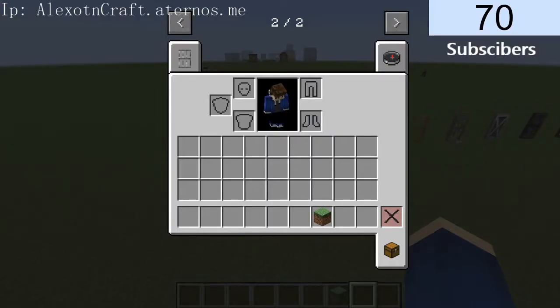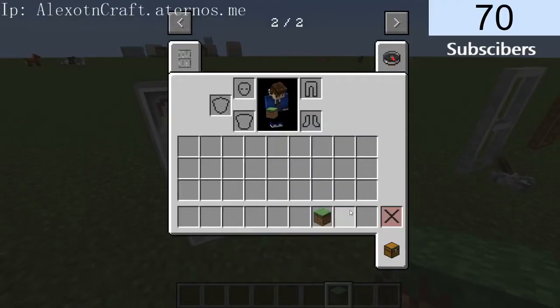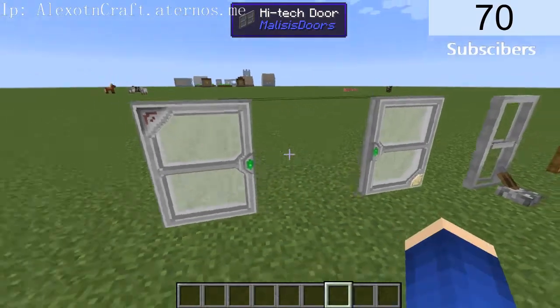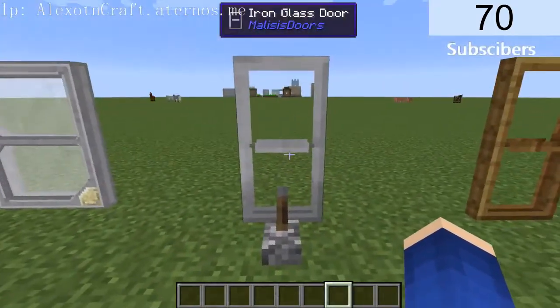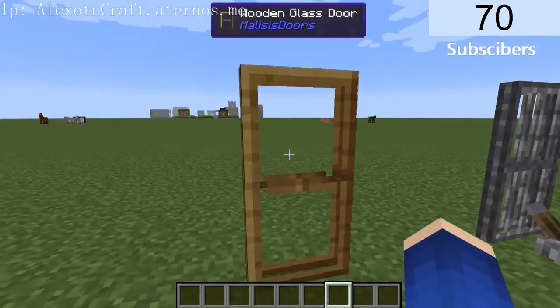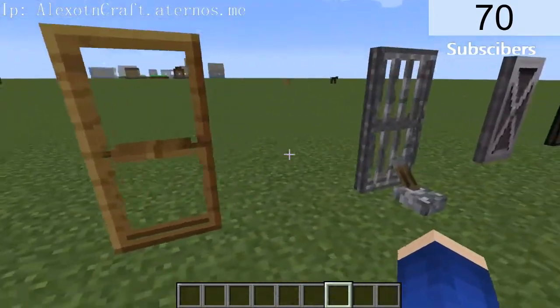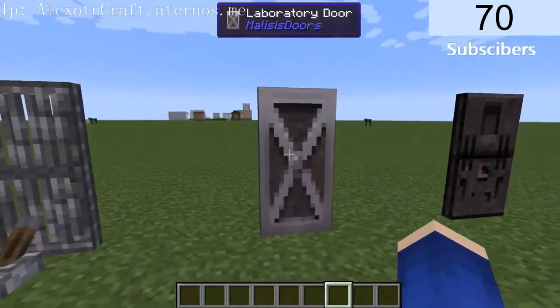Okay, the first door on this list is the high-tech doors. That one's nice — nice closing sequence. This is the iron glass door. Wooden glass door. Jail door. Factory doors.